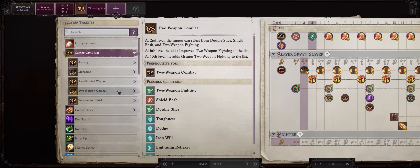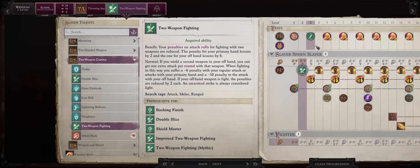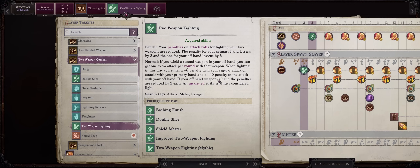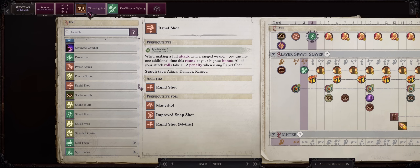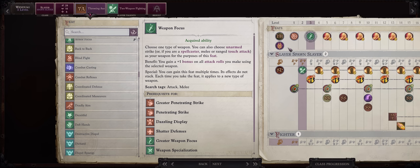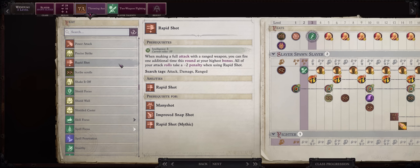For level 3, as a normal feat, get weapon focus: throwing axe. And then as a slayer feat, combat style: two weapon fighting. So now our Wendwag can properly dual wield throwing axes. The reason I prefer to get weapon focus instead of, let's say, rapid shot or deadly aim is that at early game, you'll be at your lowest attack bonus. You won't have many buffs or nice abilities to enhance it. So even a plus one from weapon focus can help a lot, especially since when dual wielding, you have penalties to AB. Plus, as a dual wielder axe thrower, you already have a great amount of attacks per round, which means we can delay rapid shot for a little bit later.